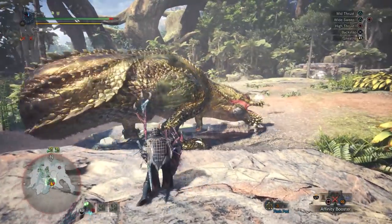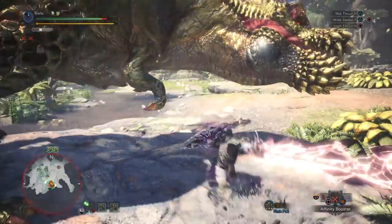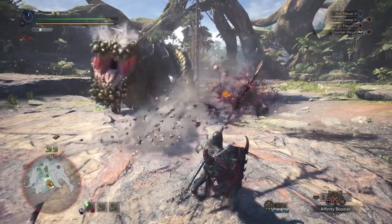If you're using No Guard, you basically have to move completely differently. It's definitely possible to win without Guard — I still beat him without Guard, I just died twice. But I may as well fit in a little bit of Guard just to make your defensive timing more efficient.